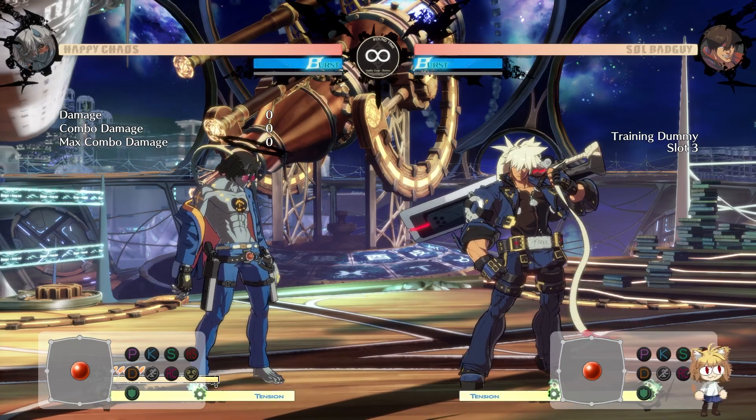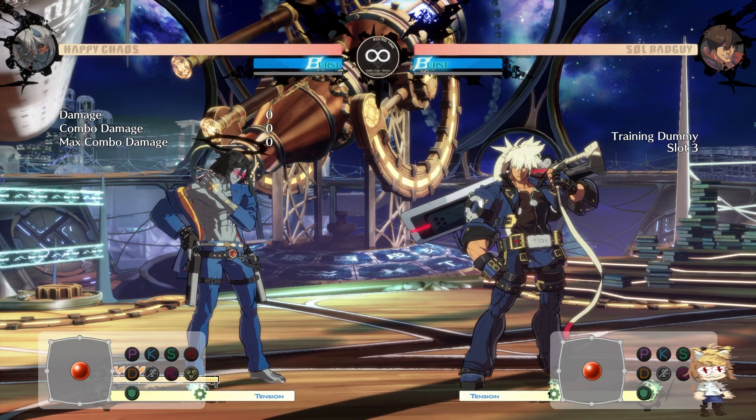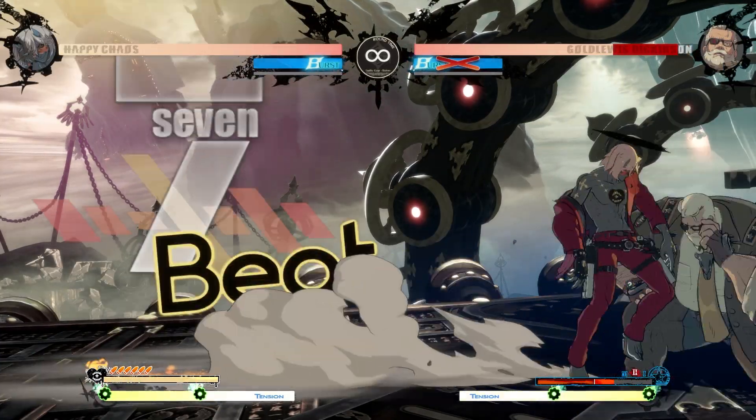The reason I'm mentioning this for Chaos specifically is that despite it being nearly universal, he definitely gets some of the best usage out of it in the entire game — from corner-to-corner conversions, preferably with some risks so it doesn't screw with the damage too much, and really easy wall slump access during corner pressure.